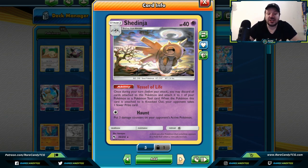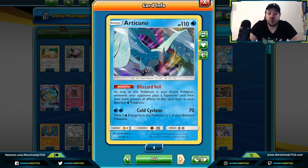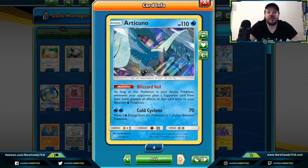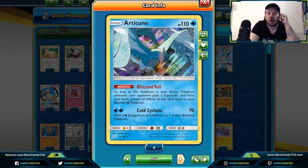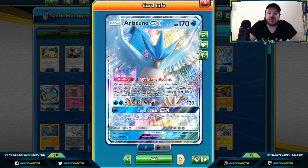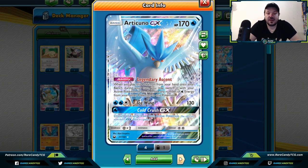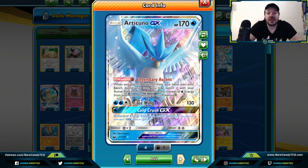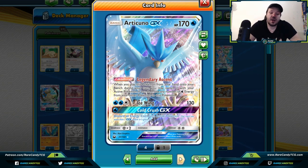Articuno — when this Pokemon is your active, your opponent can't play supporter cards that affect your bench water Pokemon. Maybe they want to play Faba to remove a special energy from one of your bench water Pokemon — it's not going to work. Articuno GX has been seen in a lot of Zoroark control decks throughout the past season, mainly for Cold Crush GX. You bring it up with Legendary Ascent, move a water or rainbow energy to it, and you can discard all energies from both active Pokemon — a great way to remove energies from a Pikachu & Zekrom or other heavy energy decks.